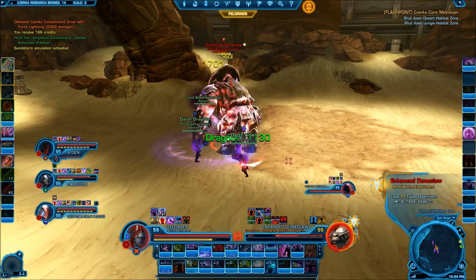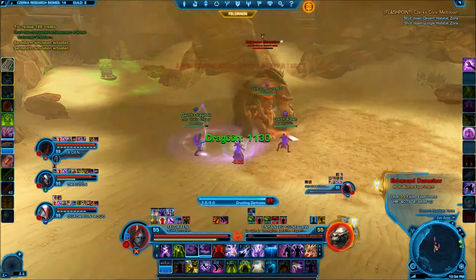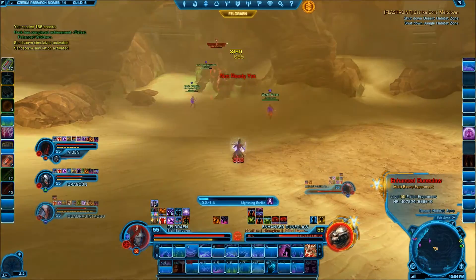If the Sandstorm is not dealt with immediately, however, and the boss is allowed to do a second round of Rampage, that will be putting unnecessary pressure on the healer. The Doomclaw has no other noteworthy mechanics, so if you have a tank who knows what he's doing, this is a relatively simple fight.